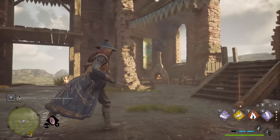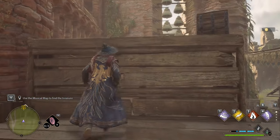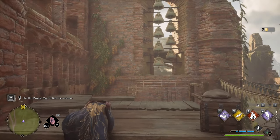Once you've done that, go in the courtyard, climb up the stairs next to the bells, jump up, and you're on the platform in front of it.